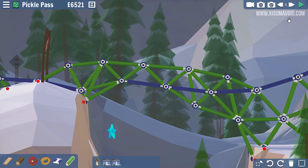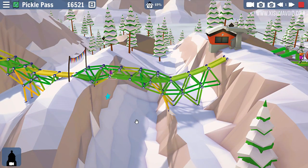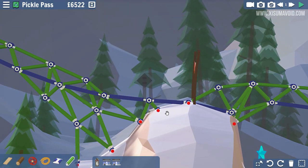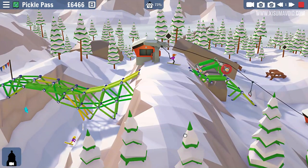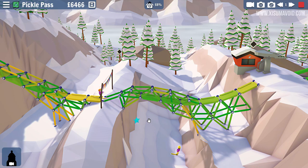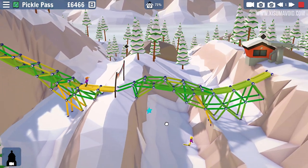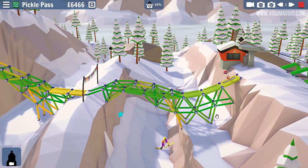I wonder if this thing will still hold itself together. Let's make a nice big shape — there we go. It kind of holds but needs another connection. The first rider comes straight down — that's not what we wanted. Here comes another — oh, that's actually a good landing. Backwards rider, can you make the jump? You can — and with a little bit of speed we might even get the star. Not quite enough for the star.